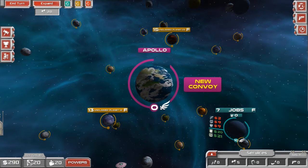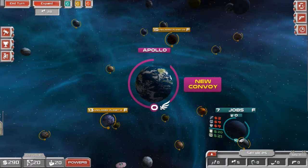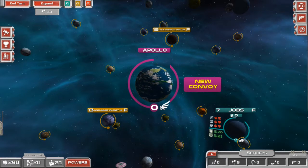The third is your approval rating. Every turn you have to make decisions to stay in office. If your approval rating goes to zero or below, you are elected out of office. However, if your approval rating is high, you can recruit city-states or republics into your coalition, which give you access to new and powerful abilities throughout the game.